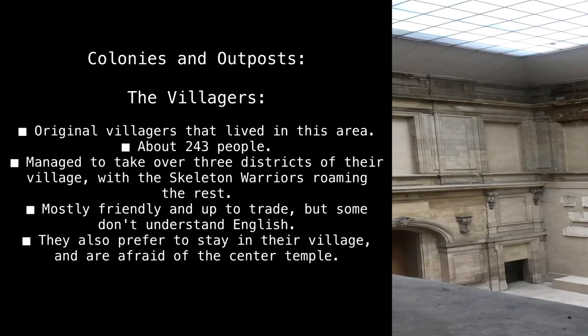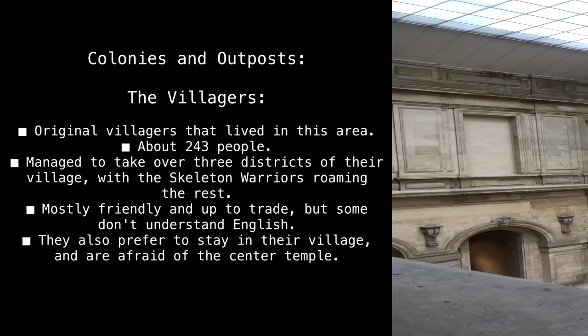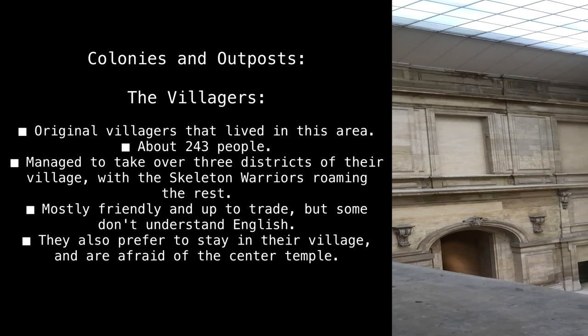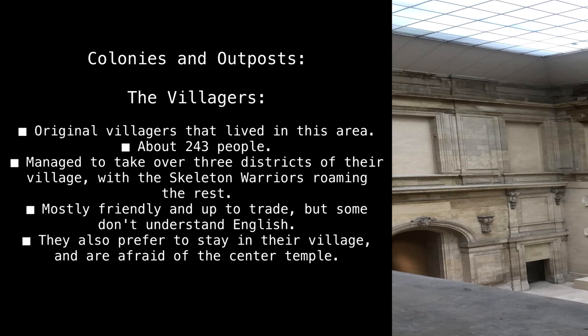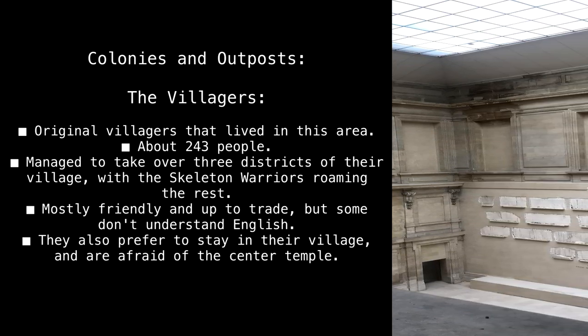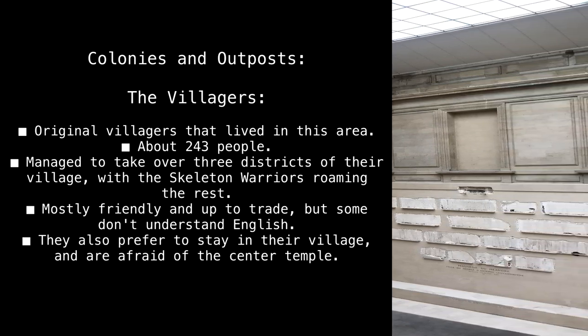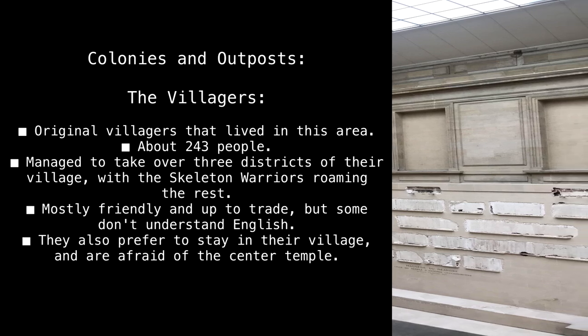The Villagers are original villagers that lived in this area. About 243 people managed to take over three districts of their village, with the skeleton warriors roaming the rest. They are mostly friendly and open to trade, but some don't understand English. They also prefer to stay in their village and are afraid of the center temple.